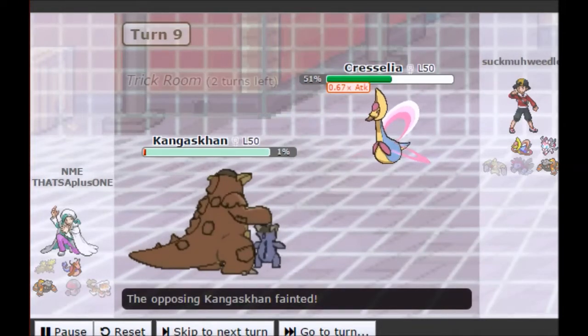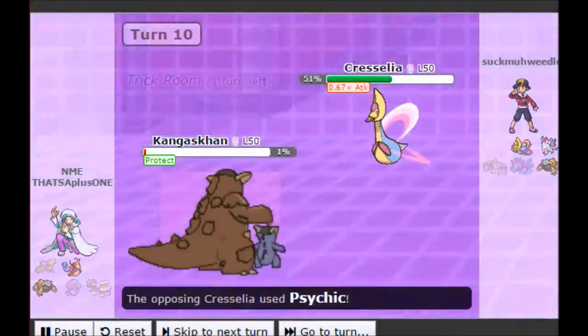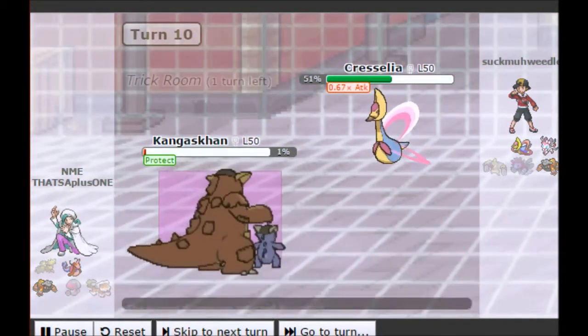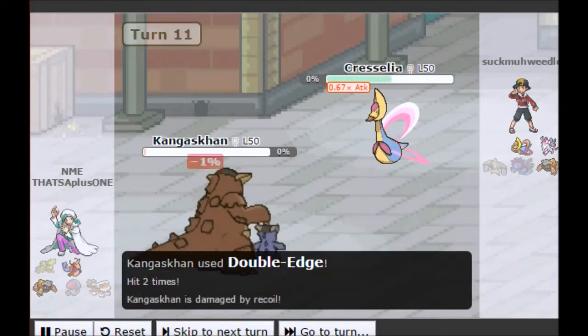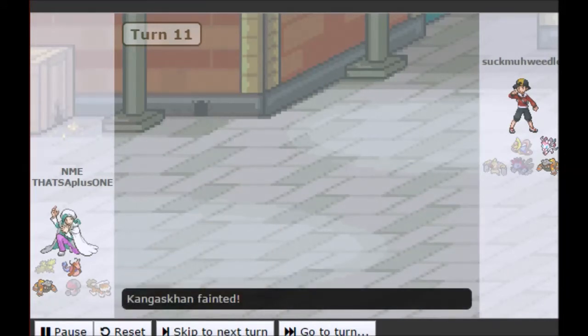Now I just Protect, waiting out the last turn of Trick Room. Cresselia has no Rocky Helmet or anything to counter me, so it's going to be my Kangaskhan pulling through with a huge Double Edge, taking out Cresselia from about 50%. I do go down to the Double Edge recoil, but the way mechanics work in Generation 6, if you're the one who deals the killing blow, you're the one who wins the game.